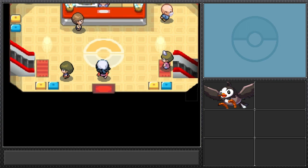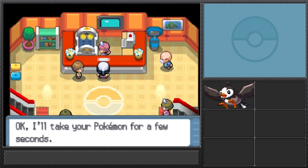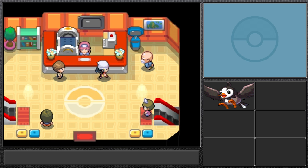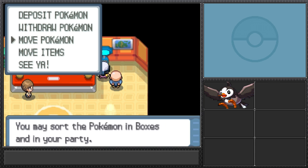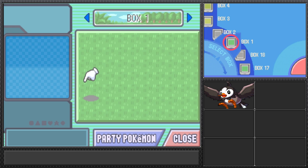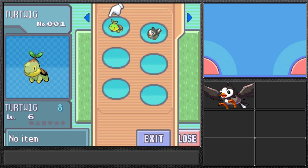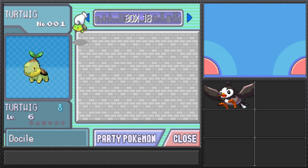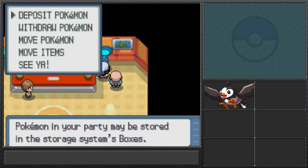I want to thank you guys for your support — the likes, comments, and everything. Without you I wouldn't be doing this. Let's deposit Turtwig into the PC box — it's totally untouchable now. I navigate the fancy bottom screen to access the box and move Turtwig in. I can't use Turtwig anymore.